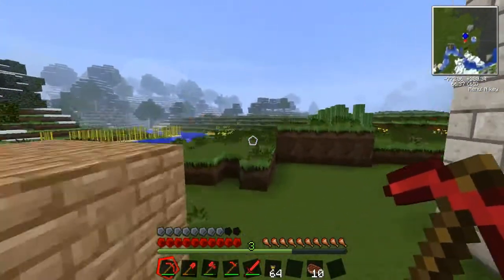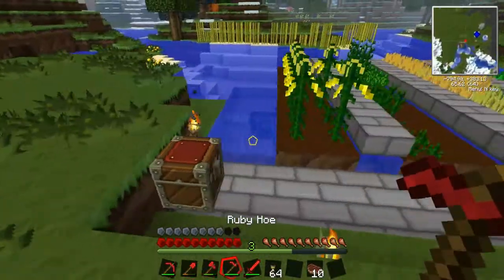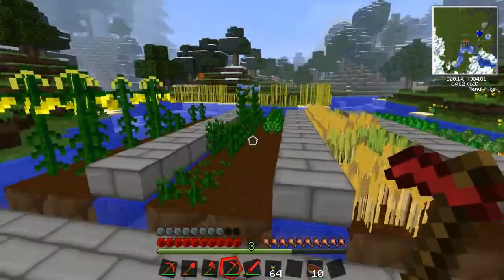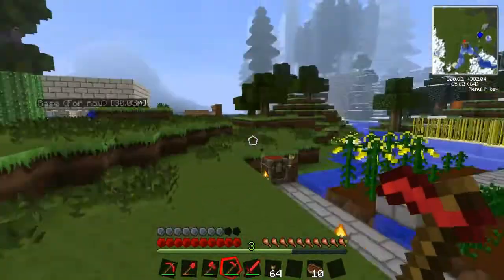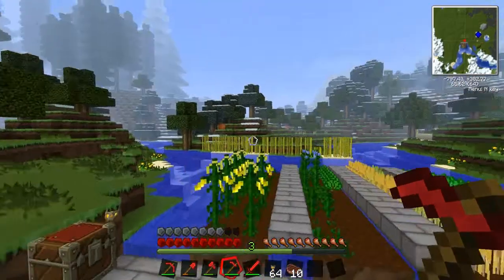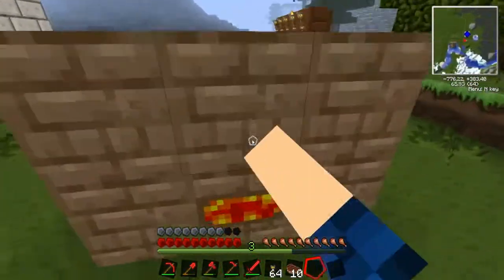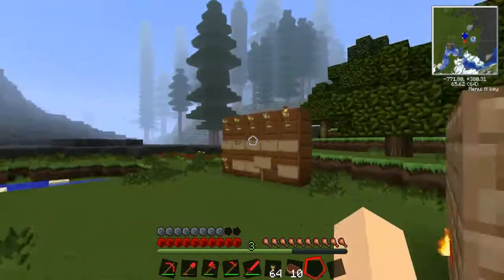Stuff that's new is I kind of made the farm a little fancier. I have corn, flax, I forget the name of that, wheat, potatoes, and carrots. I have a cactus farm for my waterproof pipes, which I think I have enough. My reeds, and a coke oven, which I actually just put down - well, you can see three - for the sterling engine I have up there.